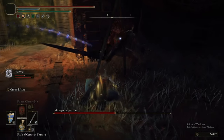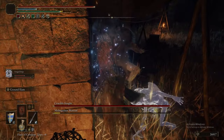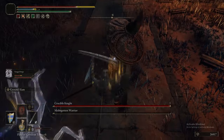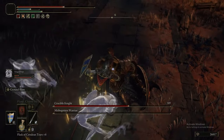You want to kill the Misbegotten quickly, because you don't want to be fighting it alongside the Crucible Knight. Luckily the Crucible Knight has a little bit of a wind-up before it shows up. Now we switch to our normal Crucible Knight tactic: Ass Slam, Ass Slam, counter, Ass Slam, Ass Slam, counter — repeat until it's dead.